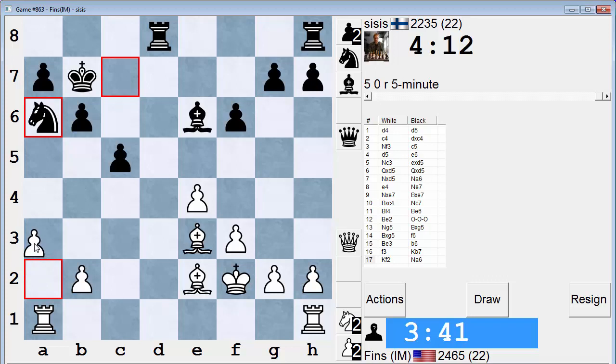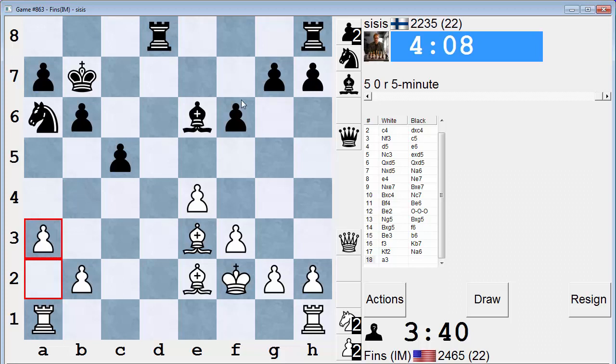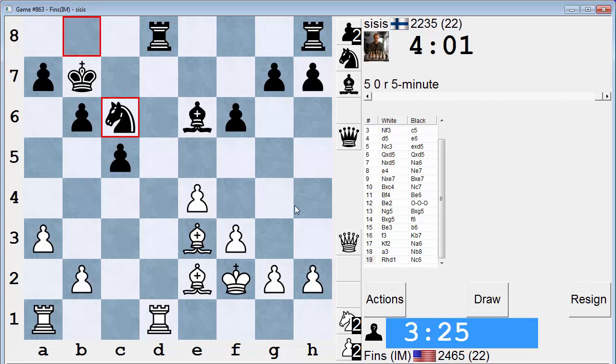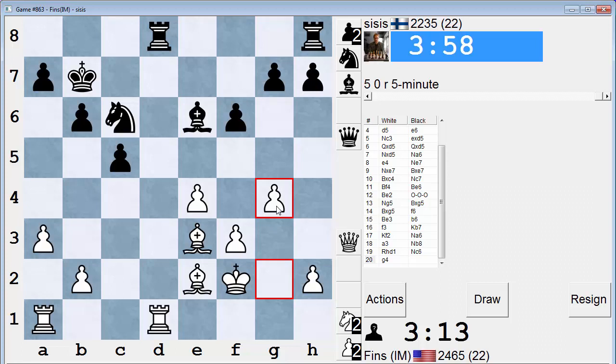This reminds me of an Exchange Ruy Lopez. Let's play a3 just to keep his Knight out of b4. In an Exchange Ruy Lopez, white has like a four versus three majority on the King side, although white's pawns would be messed up on the Queen side. So he might be sending that Knight in - looks like he's probably sending it into d4. Regardless, I'm going to stake out some territory with g4, because the long-term goal is to try to make a passed pawn on the King side.